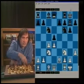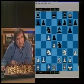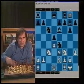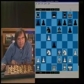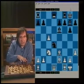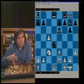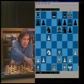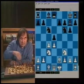If White goes h3 to prevent Bg4, you can simply play Be6. And after c5, go Ne4. Now Black has a very active position. After some move like Be3, you can even play Nxc5, dxc and d4 - getting your piece back and superior position. Black's bishops are a lot more active than White's, Black has a dominating knight on d4, and the c5 pawn will need attention. So Black is doing real well here.